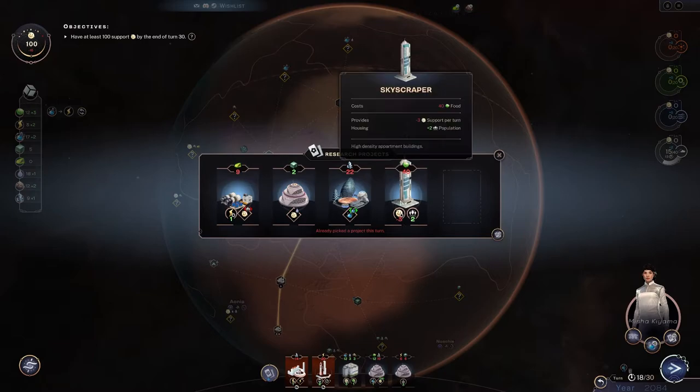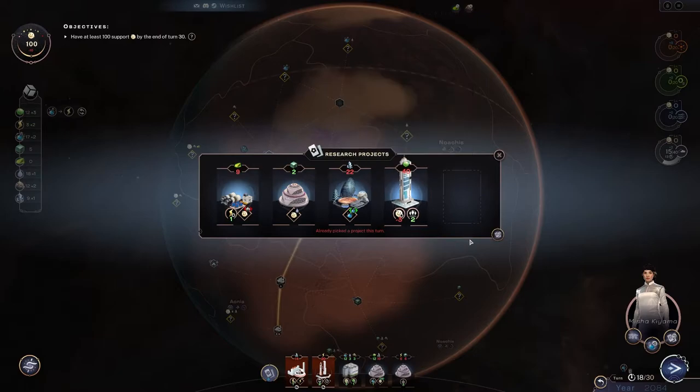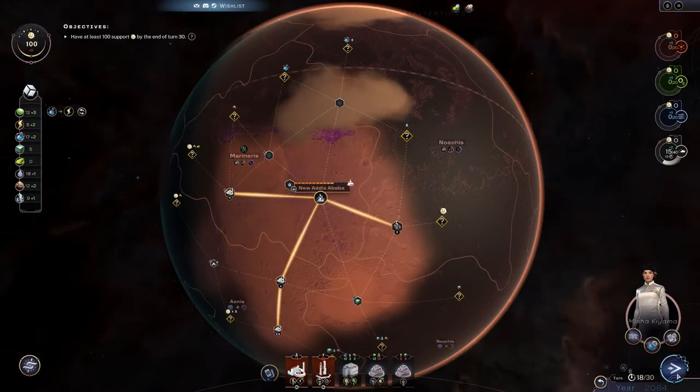Nothing to do now about it. That skyscraper school gives you two population but negative three support. In my last game by the end I was producing like eight food and six or seven power — just crazy amounts of stuff. This is my fault — I should have built a power generation plant earlier and gotten some tritium.